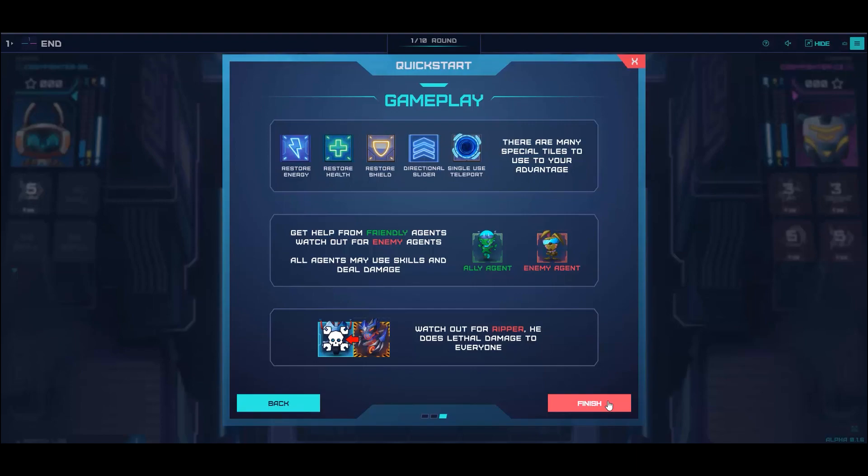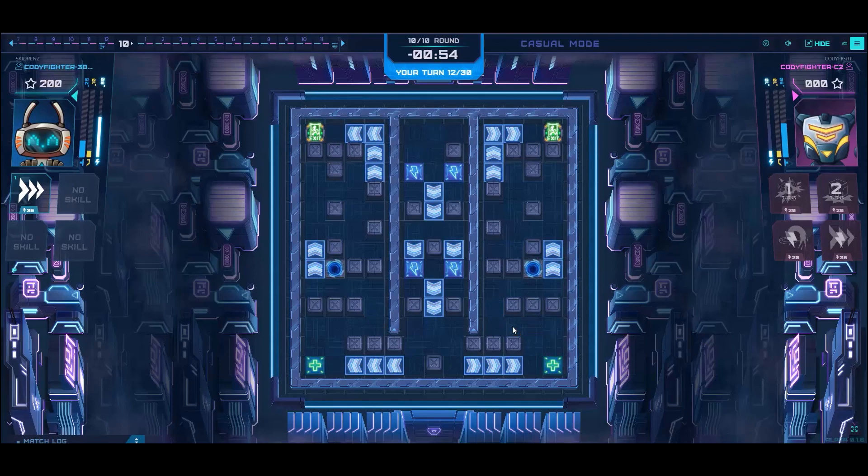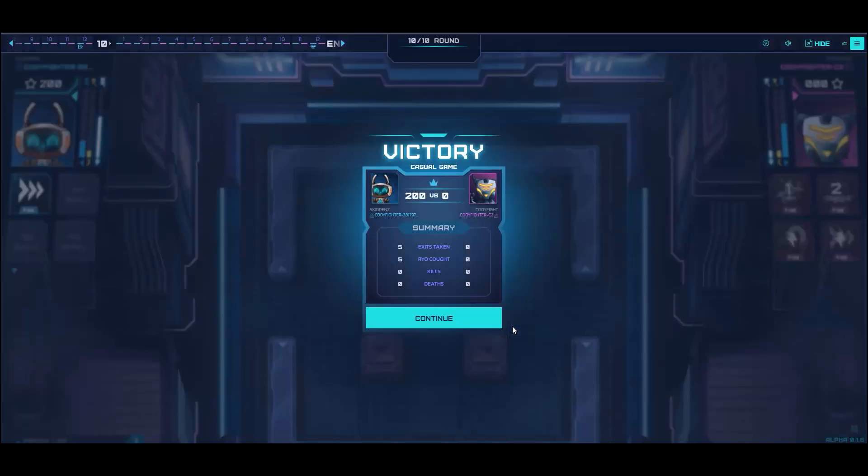After 10 rounds, the player with the highest points is the winner. Fast forward after 10 rounds, here is my score: I took the exit 5 times, caught Ryo 5 times, and I didn't die. I have 200 points versus the enemy with 0 points.